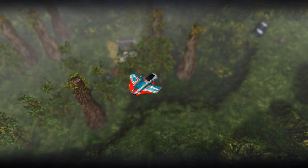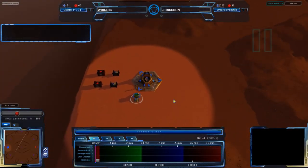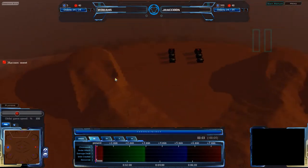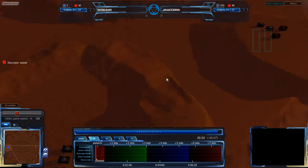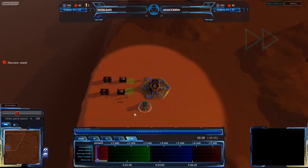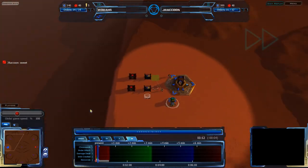Island is a map we have not seen very much of. It's not a particularly popular map - kind of small. As you can see, it's very circular. It has expansions pretty much ringed around the entire map, with the main bases to the west and east. J.Raccoon's starting out on the east side, Wobas starting out on the west side.